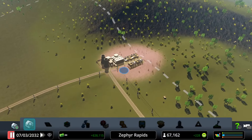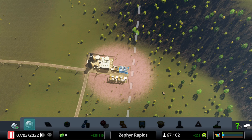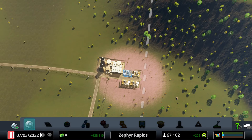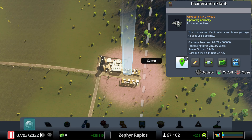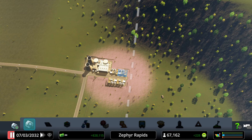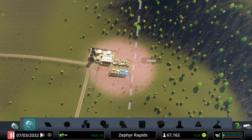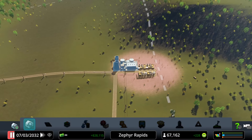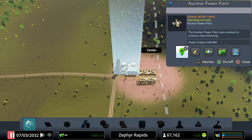The garbage disposal system has been expanded considerably. There are now four incineration plants on the very western edge of the city limits. At full capacity, each can generate up to 12 megawatts of electricity. The vast majority of electricity generated in the city limits, however, comes from the nuclear power plant, which generates 640 megawatts.